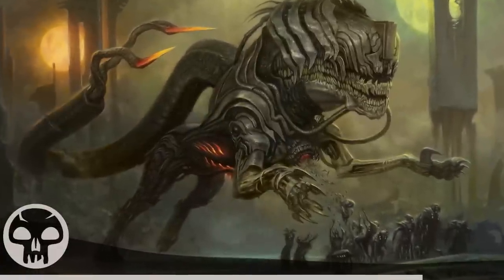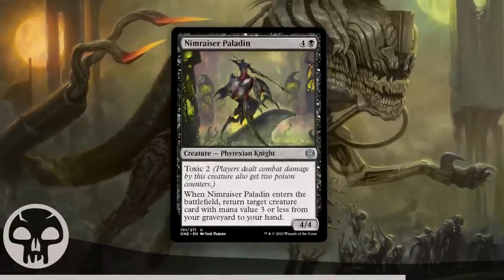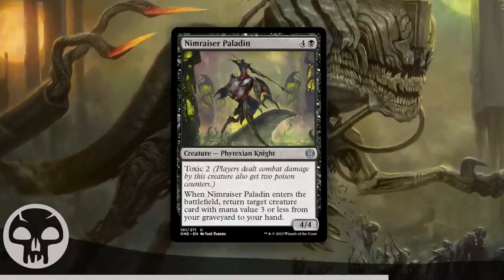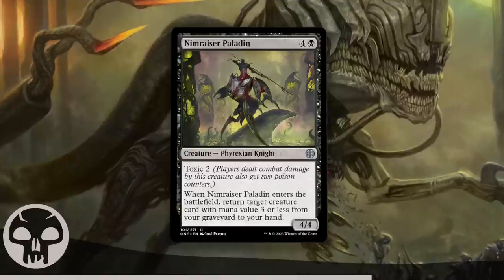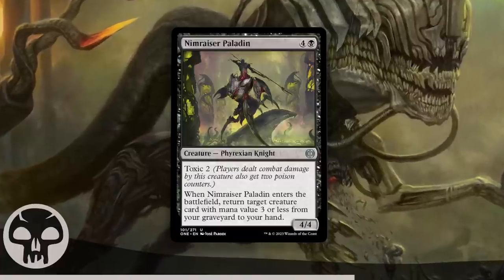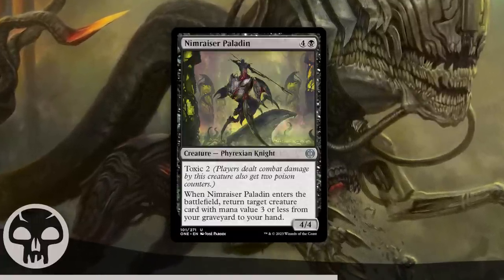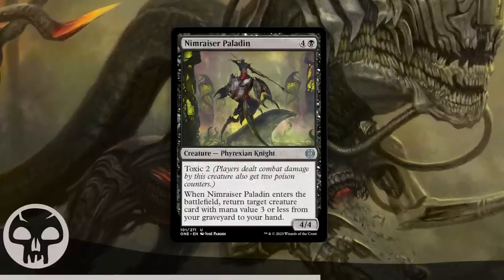The second best black uncommon is Nymraiser Paladin. A 4/4 with Toxic 2 is a real beating and will force your opponents to make some difficult choices. Beyond that, it recurs a creature from your graveyard for free on entry to the battlefield — that's huge. It isn't exactly like drawing a card, but it is card advantage. In a format where removal will be at a premium, being able to bring back resources is a big deal. The combination of recursion and giant body with Toxic makes this card a serious threat in any black deck.